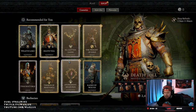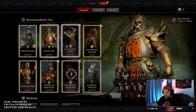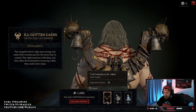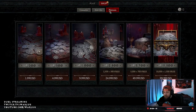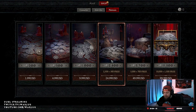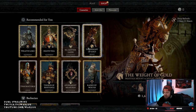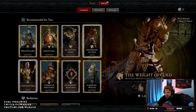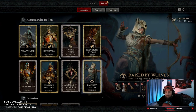Looking at the cosmetics, some are 2,800 Platinum, some are 2,400, and there are accessories you can add on separately — those are 1,000 Platinum, so about ten dollars each. For a 2,400 Platinum item, you'd have to spend twenty-five dollars no matter how you slice it. For 2,800 Platinum you're also looking at twenty-five dollars. Even for a 1,600 Platinum item you're spending close to twenty dollars because of how the Platinum tiers work.